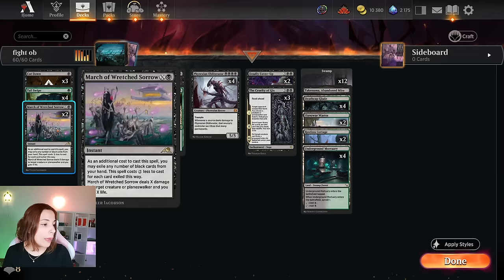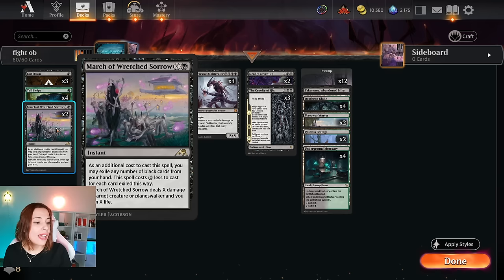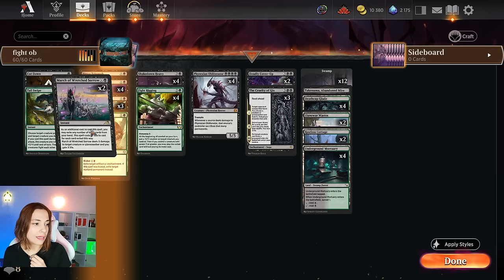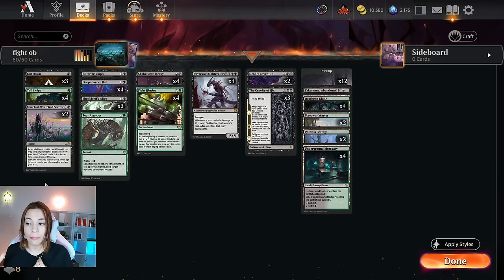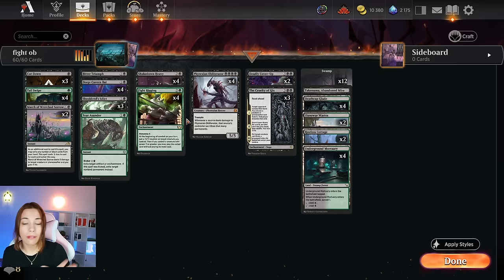I'm playing two March — the black March has one reason: it's against more aggressive decks. Sometimes I can't get to my Deadly Cover-Ups and I die before. So on turn two or three, you can exile a bunch of black cards so the X of the March is bigger, kill a creature that's doing a lot of damage, and gain life — buying some time to focus on your later game, which is the Obliterator with the fight spell, usually really good against creature-based decks.